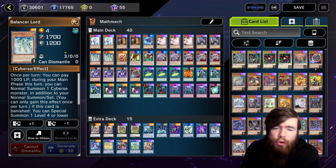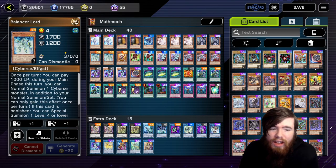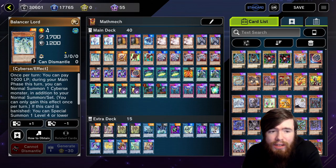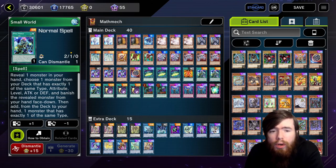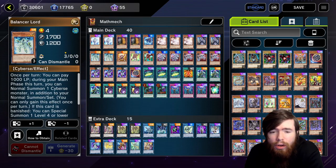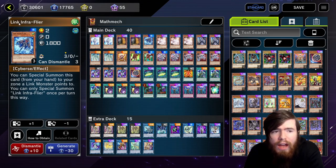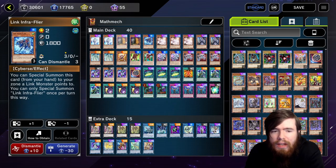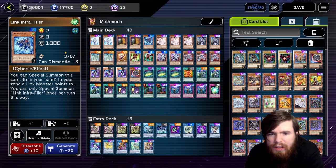We're playing Balancer Lord — a pseudo-Mathmech card. Pay 1,000 life points to gain an additional Normal Summon, which works really well alongside Diameter. It's a Level 4 Cyberse, making it a fantastic Small World bridge. Only two copies are necessary — it's primarily used as a Small World bridge or occasionally to unbreak a bad hand alongside Addition, Subtraction, or Diameter. We also have Link Infra Flyer — a decent extender that can summon to a zone a Link Monster points to, but its primary purpose is acting as a Small World bridge.